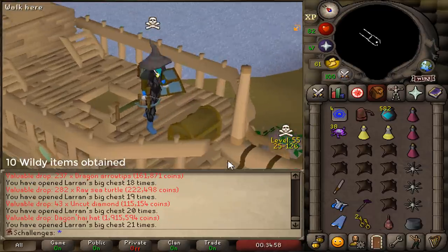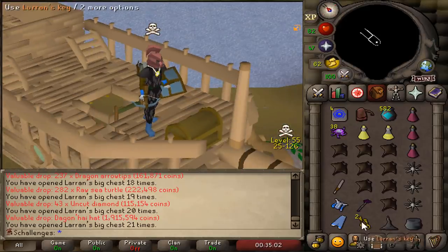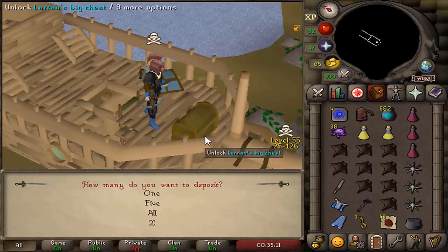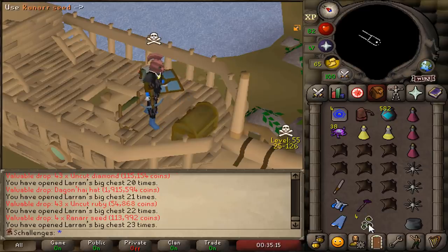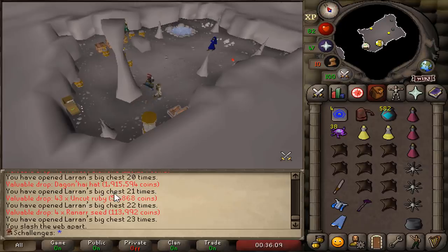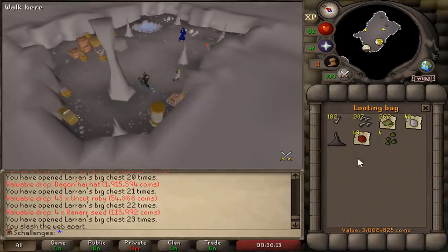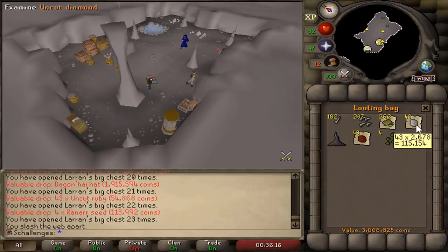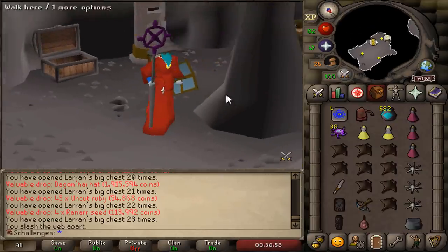Yes! We got the Dagannoth hat! Oh my god we got a piece - such a great item! We also got uncut rubies and Rune items. We got the Dagannoth hat on 21 kill count! The looting bag from 7 chests had 3 mil worth of items. I like the uncuts, I like the hat - it's very good! Look at me now, I look pretty scary!